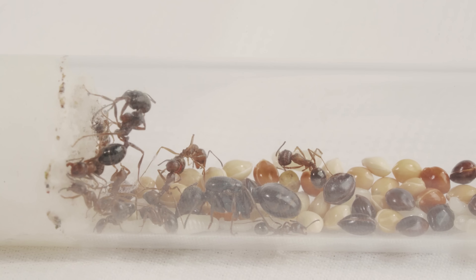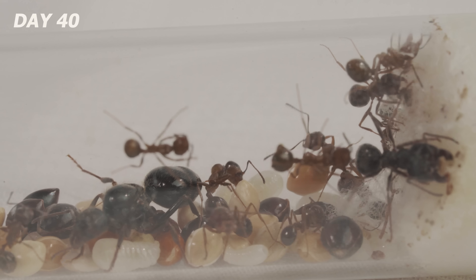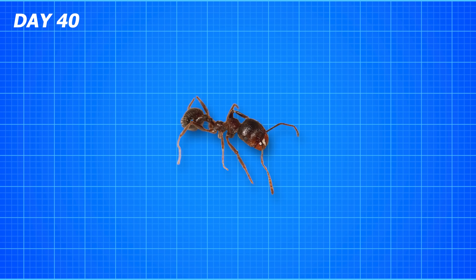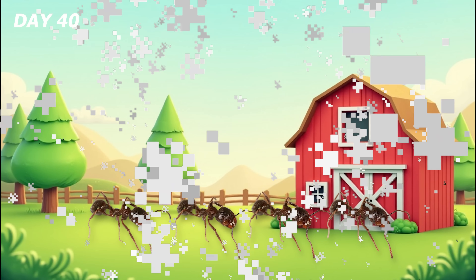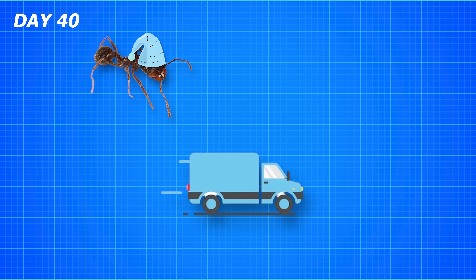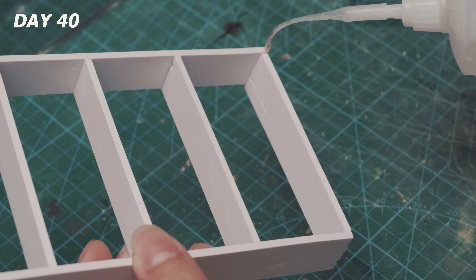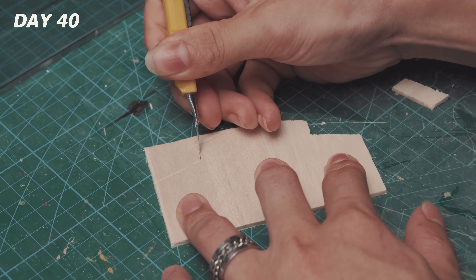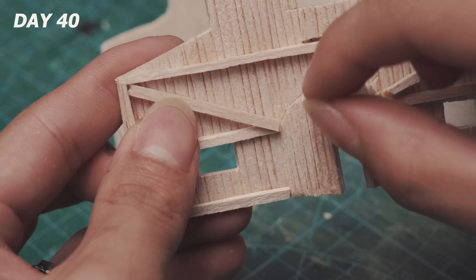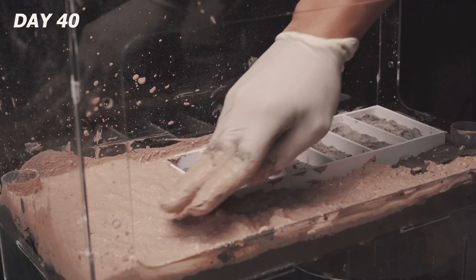Day 40. The test tube's getting pretty cramped — they're running out of room. To help them experience something closer to the wild, I built them a proper ant house, aka the ant farm. The goal? Make life comfier, boost productivity, improve seed logistics — you know, the usual. First I glued six little farm plots together in a neat row, then built a tiny house using pre-cut wooden frames, making sure to line up all the pieces perfectly. Can't forget the roof, of course. Finally, I spread dirt over everything to finish off my cute little farm.